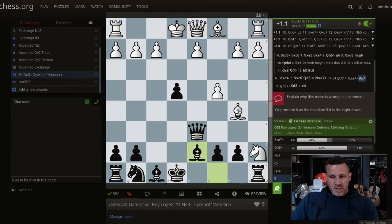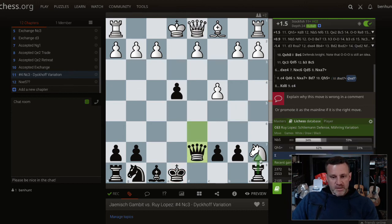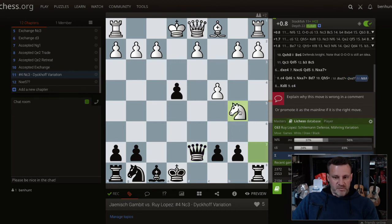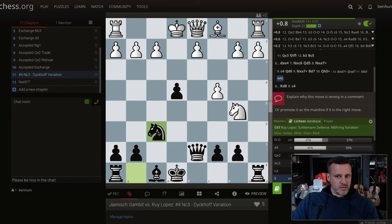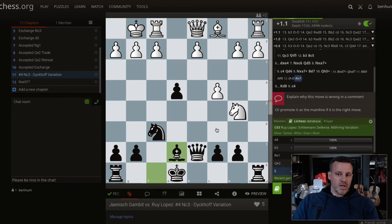Most likely here is bishop takes d7, then queen takes d7 must be played — king takes is wrong. Remember, this knight is hanging; it can go to here, that's going to be almost certainly played — knight b5 — and you just carry on developing. So I think that's probably enough here; they are most likely to castle, and then there are lots of good moves — in fact bishop e7 is the strongest. I've added all of that particular line to my theory.